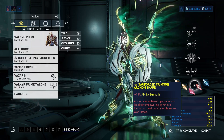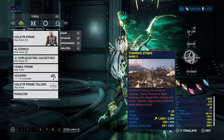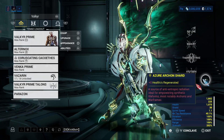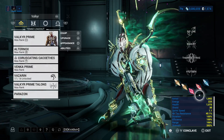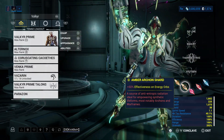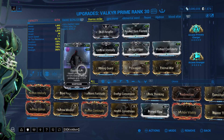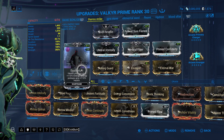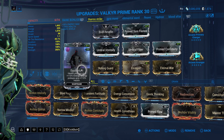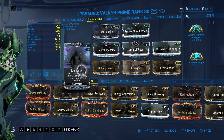We have two shards for Ability Strength — that's 35 right there — which gets us to 100% for Thero Strike, the Helminth ability. We're also using HP regen, which goes perfectly with her innately very high armor and health. Then we're using effectiveness on energy orbs and Cast Speed. Note that the energy orb effectiveness doesn't really stack well with equilibrium — picking up a health orb won't give you extra energy back from it.